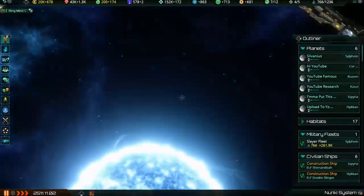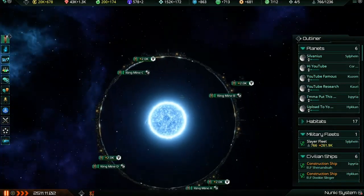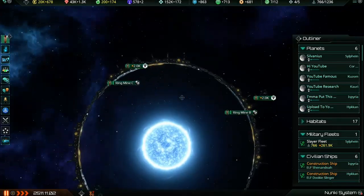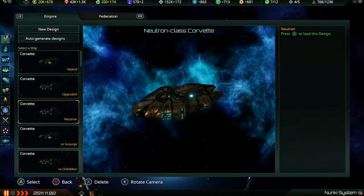For those watching on Twitch, I started way earlier than normal because I got off work early. For about the last hour I've been talking about how the ship designer works and how you want to build your ships. Now I'm going to go over some ideas for actual ship designs.